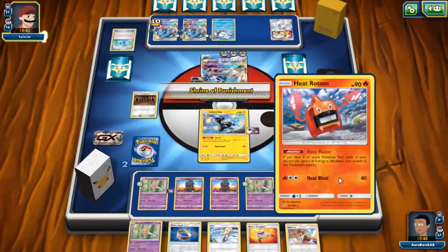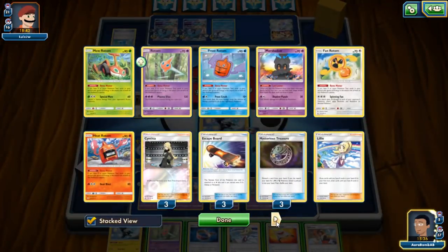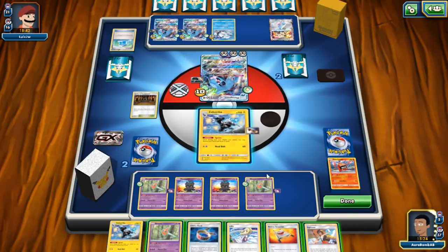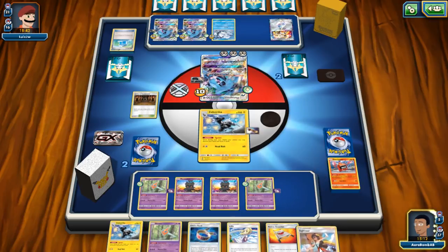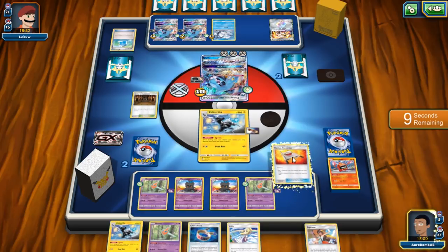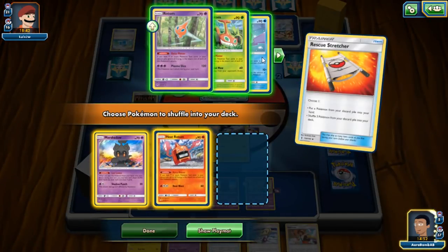We need to find Guzma this turn but can't top-deck it. We could seriously deck out here. I think it's too greedy this turn. I'll Sightseer to try to draw Guzma. I'm wondering how many Guzmas he's played — he hasn't played any, so he likely has Guzmas in hand. New game plan: use Stretcher to shuffle back in the Rotom and try to draw it. One, two, three... done. Now let's see if we can pull this off.